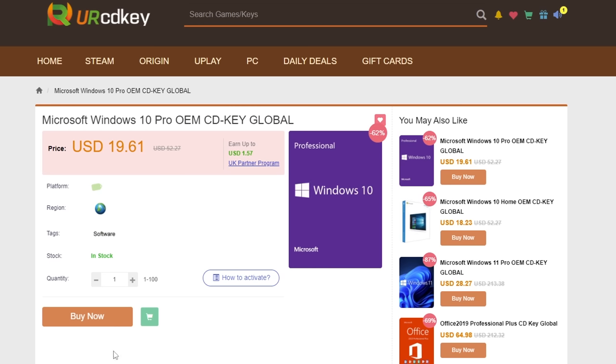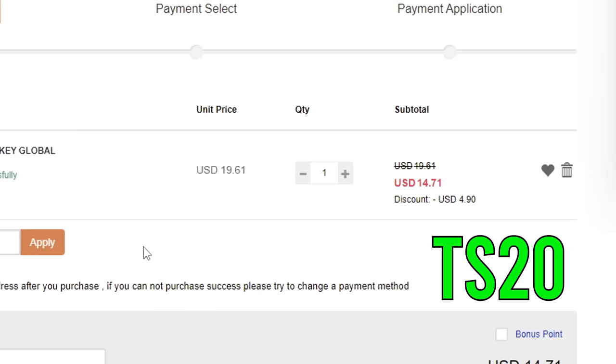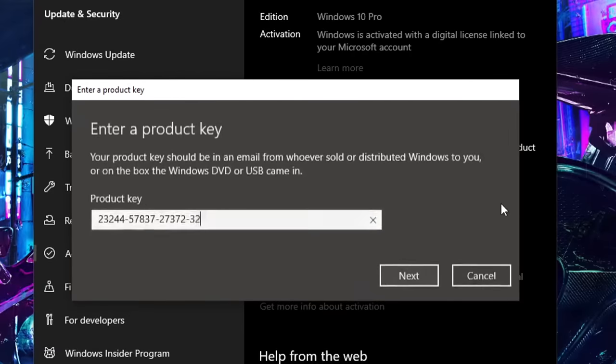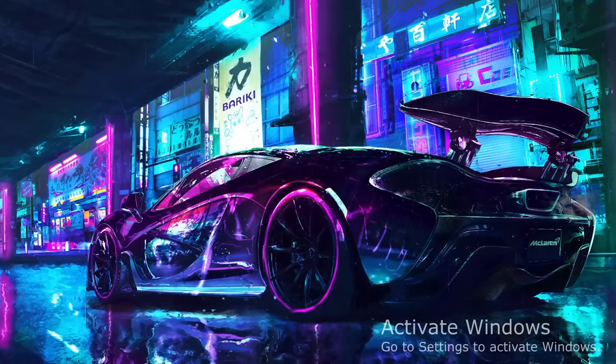So you just built a brand new shiny PC and you're greeted with this nasty notification on the bottom right corner of your screen. Instead of going out there and paying full price for a Windows key, you guys can actually get one for less than $15. You can get a Windows 10 Pro CD key for less than $15 by visiting yourcdkey.com or by clicking my link below and using my code TS20 for that extra 20% off. They also sell Windows 11 and Microsoft Office keys and the same discount code applies. Once you get your CD key, all you have to do is go into the activation settings on Windows and put in the new key and watch the watermark disappear.